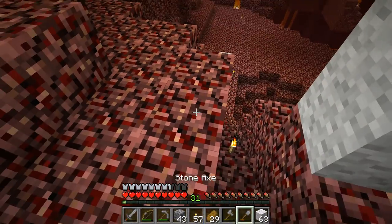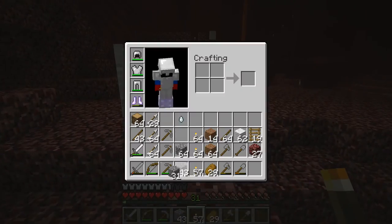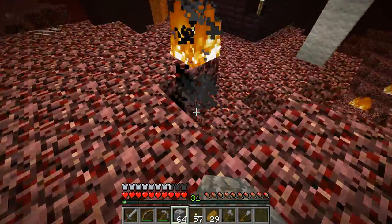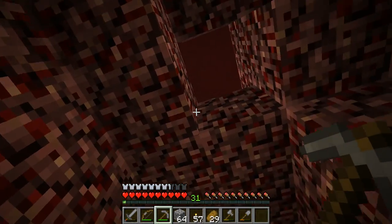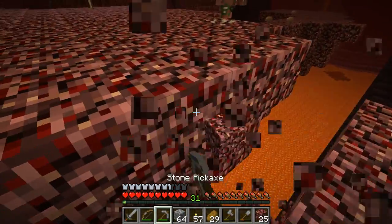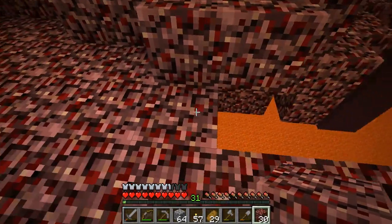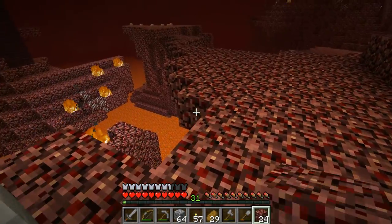Now let me just grab that — which is extremely exciting because we can now get blaze rods and stuff. One thing I have to do now that I've discovered a nether fortress is set up a small base, kind of like a small area of operations within this area. That was so scary. I really have to watch out because you don't get many second chances in the nether. The lava would destroy all my items, and of course there are ghasts flying around that can destroy me in seconds.